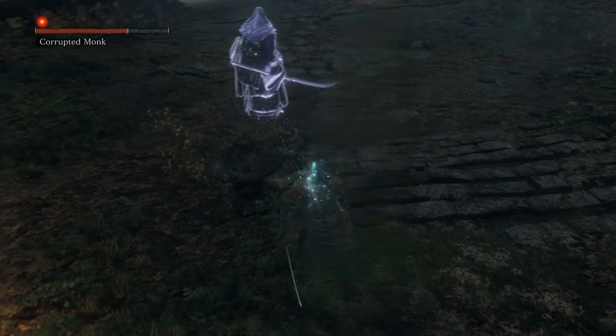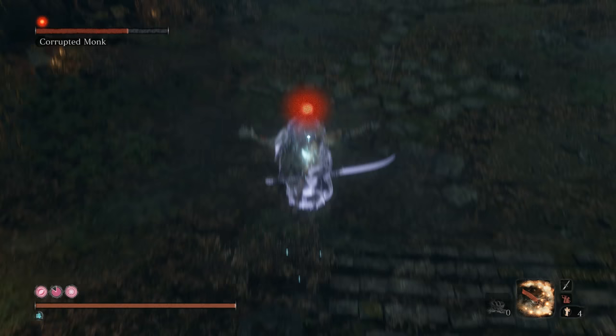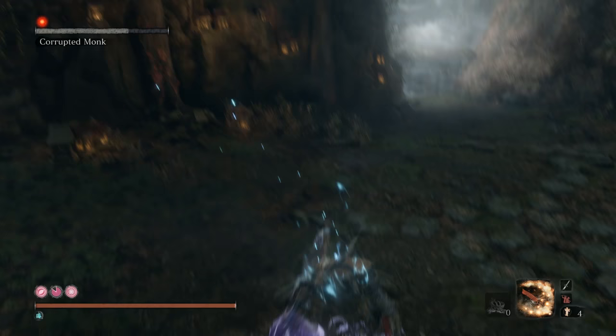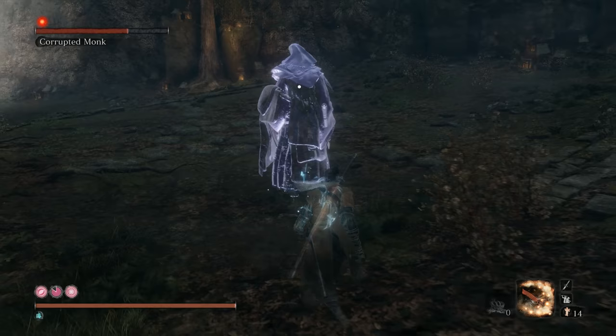Move to the stone column right behind the monk and lock onto her. Jump backwards into the stone column, then hit jump again to jump off of the column and towards the monk. If you see the red prompt for a stealth deathblow, hit the attack button. If not, try redoing the jump to get more height or use Fistful of Ash or Shinobi Firecracker a few more times to get the boss closer to the column.